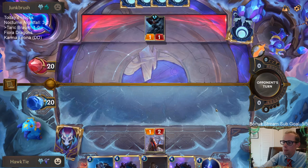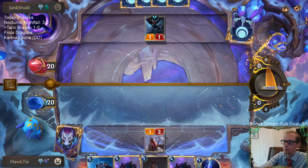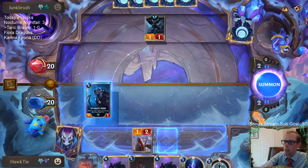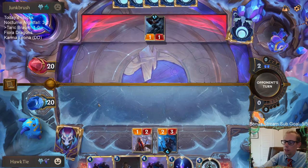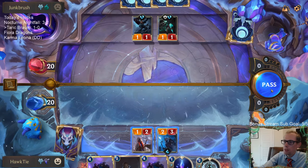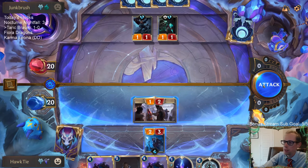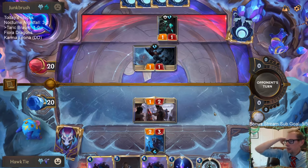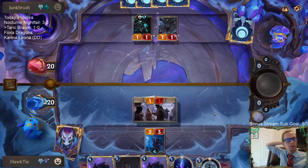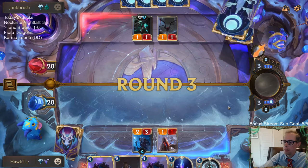Trade our one drop for their one drop. Hopefully we find one of our two copies of Hush again for They Who Endure. I like the one mana Elixir of Iron over Troll Chant, but to be honest I haven't played much Troll Chant. I could be convinced it's a better card — I'm just really comfortable with the one mana Elixir of Iron.